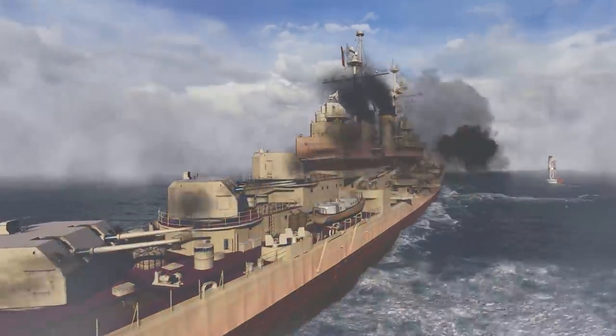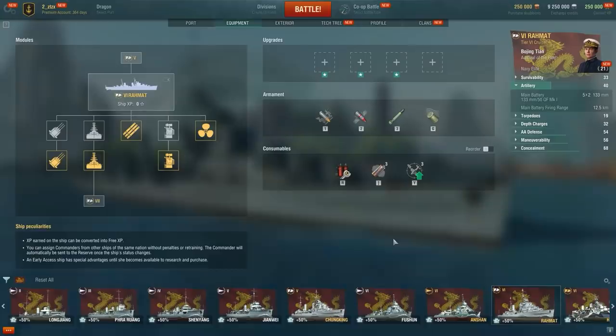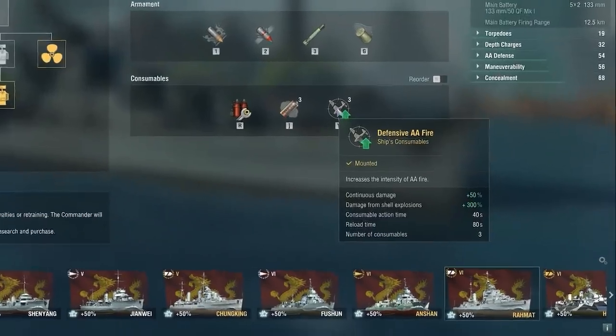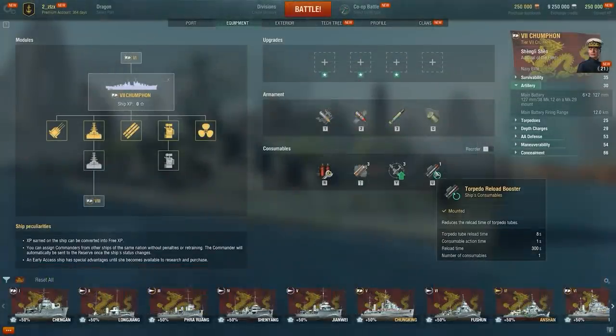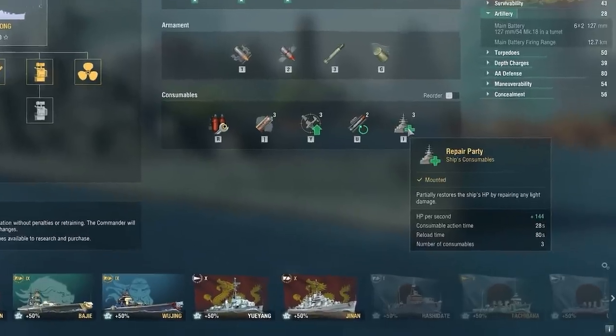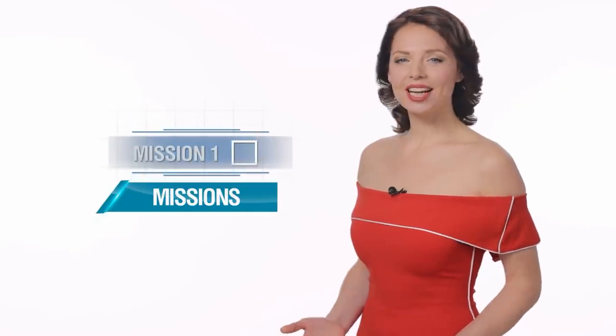The newcomers come equipped with a good set of consumables that gets even better as the ship tier increases. For example, all the new ships have Smoke Generator with a fast cooldown. At Tier 6, you'll get Defensive AA Fire in addition to Smoke Generator, and then Torpedo Reload Booster at Tier 7. Cruisers Saijong and Jinon also have Repair Party at their disposal.